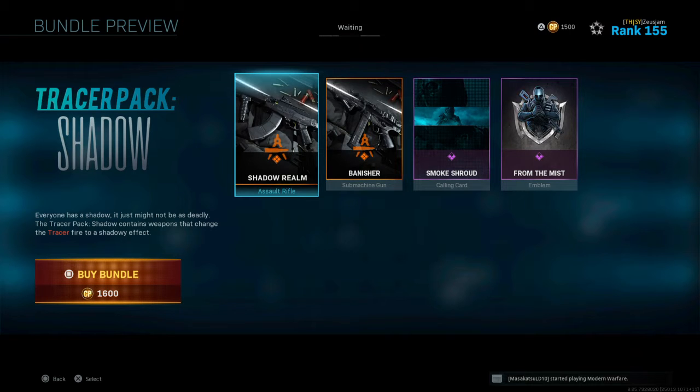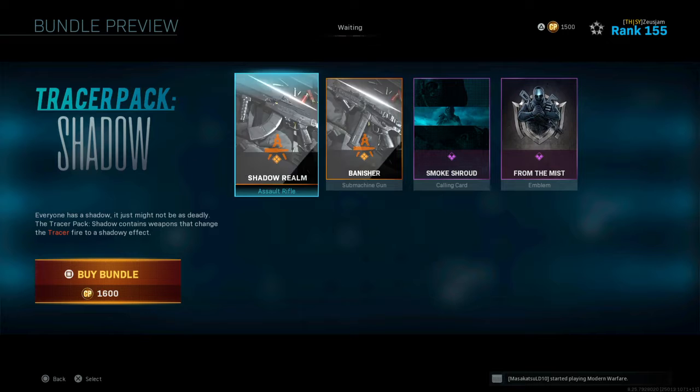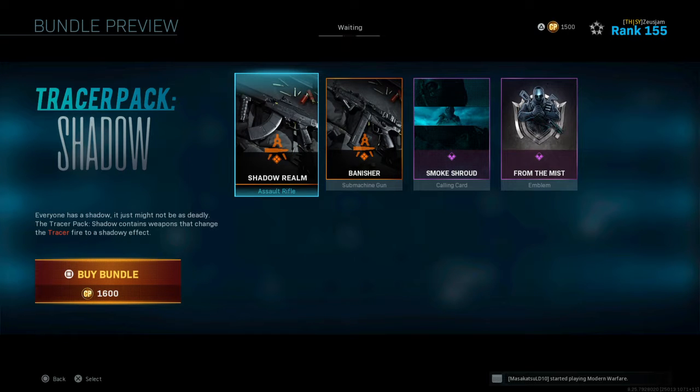There are only two issues I have with it. One, we had the shadow tracer given to us with the AN-94 at battle pass tier 100, which was great — it's an amazing weapon I love. And I think 1600 is a little much. For 1200 I'd say okay, but 1600 is a little much, and here's why.